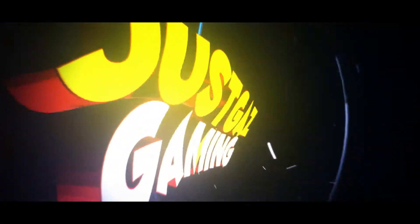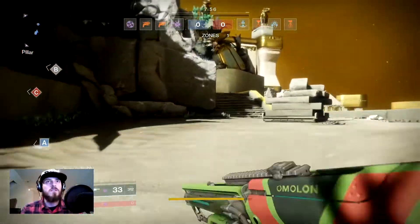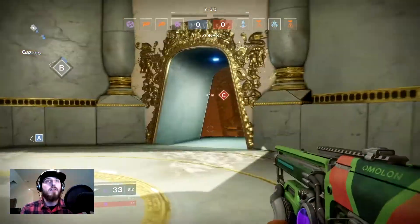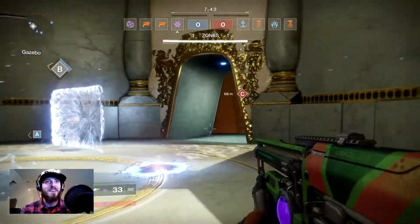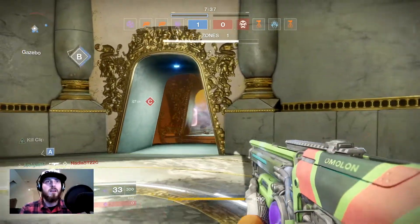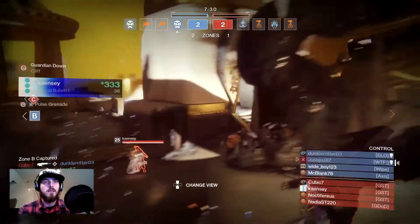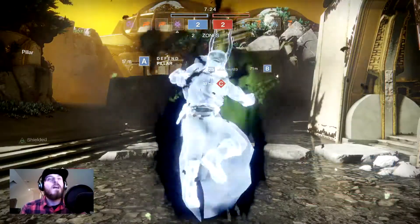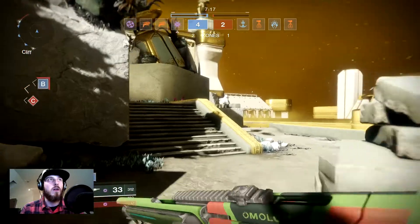We're going straight in — we've got Control as the first match. We'll have to wait for the power ammo to drop in, but this might give us a good opportunity to get some multi-kills. That's a pulse grenade, I don't want to get involved with none of that. We've got a first kill — now I just want some power ammo please. Wow, I didn't even see that pulse grenade. Can I have some power ammo please? 48 seconds — well I'm not waiting for that one.